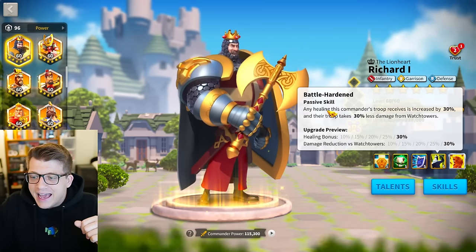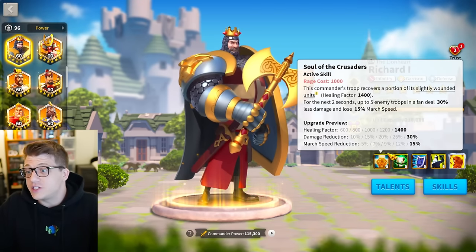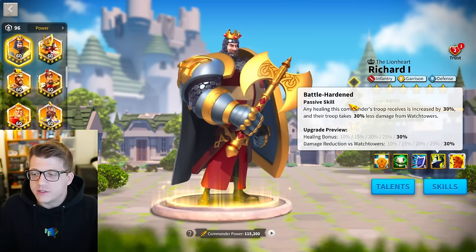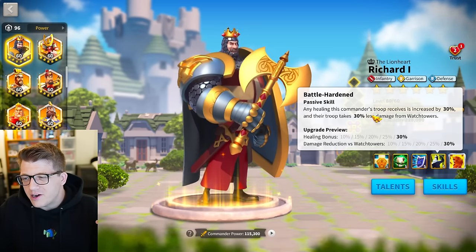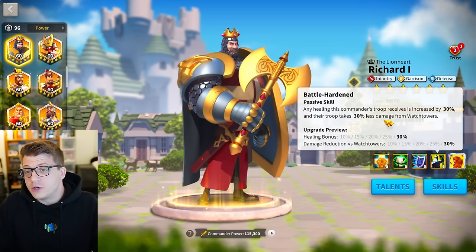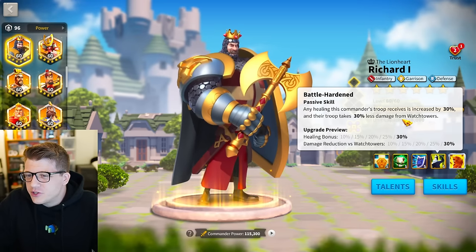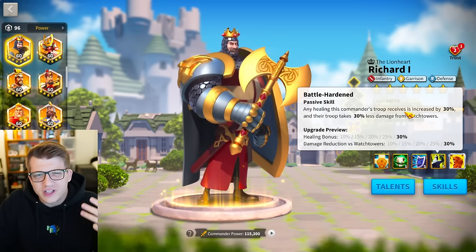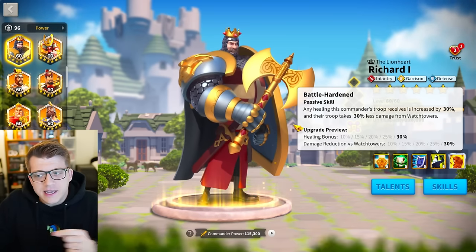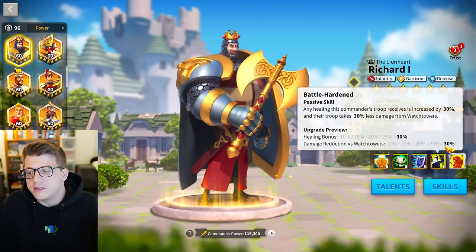The final skill says any healing this commander's troop receives is increased by 30%, which makes his active skill an even stronger healing factor. You also take 30% less damage from watchtowers, but watchtowers in the game die almost immediately. This only matters if you're hitting a city, and you're never really going to hit a city with Richard — he's a garrison commander, not a rally commander. Watchtowers are dealing like 0.1% of the damage you're going to be taking, so this second half of the skill is nearly useless.